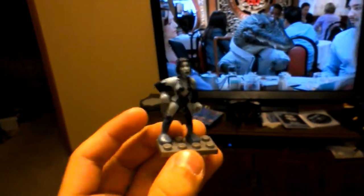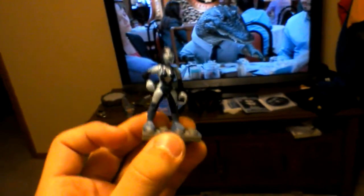Next up we have Cortana. Cortana looks pretty good except for the feet — there's no toes, this looks really horrible. Cortana is a pretty good minifigure overall, but another complaint I have is that there's no ball joints, so you can only have her in a set position.